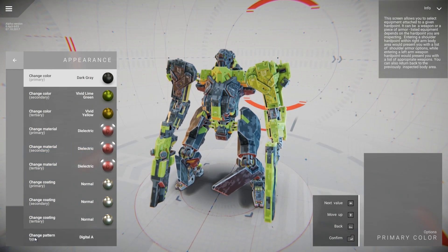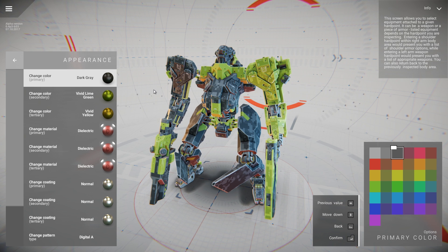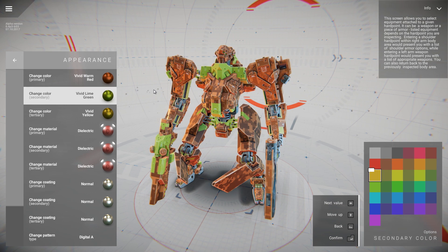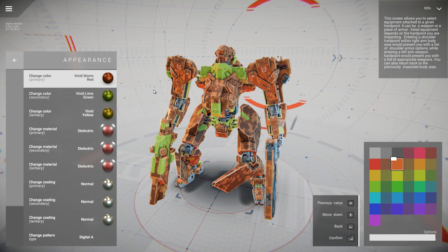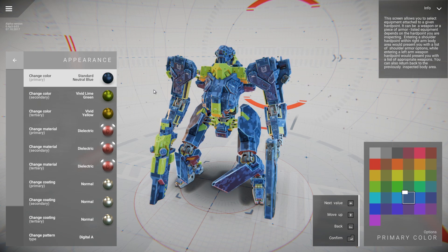The game will also feature a fairly robust customization system, allowing the player to change the colors, materials, and camo patterns of their individual walkers. The currently implemented system allows the player to choose from 37 different colors, which can be applied to individual limbs or to the entire mech at once. And in the future, the developers are also hoping to implement color shaders.